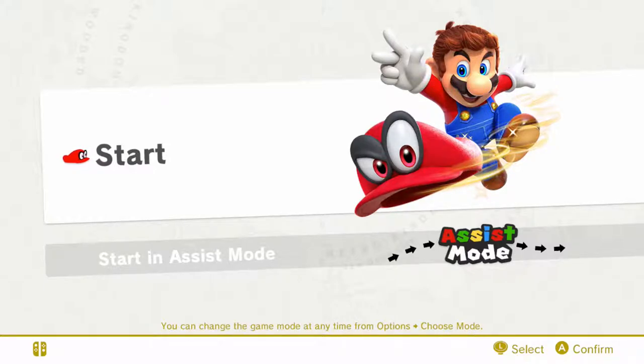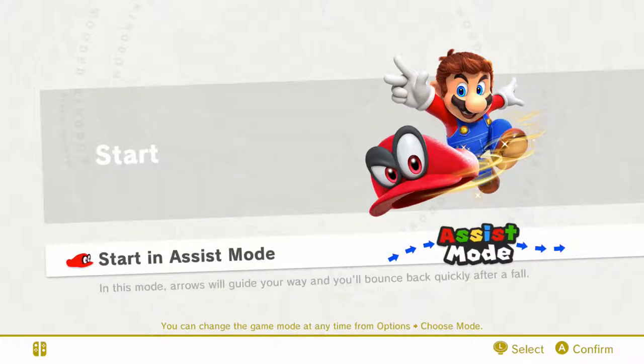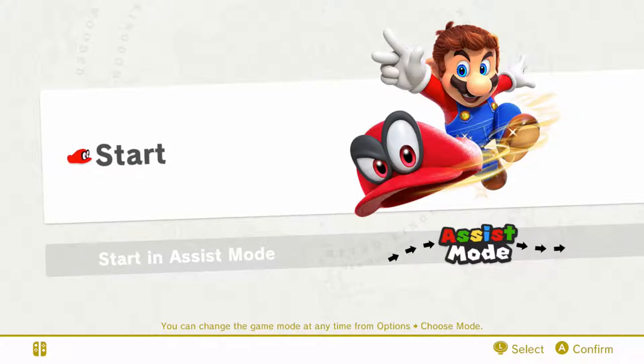Welcome everyone to Mario Odyssey. What I realized is they have an assist mode — I've never seen this before. Maybe it's for newcomers, but that's very interesting. Usually when a game implements a new element to help newcomers, it usually does well.